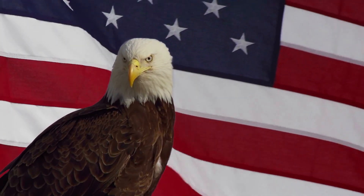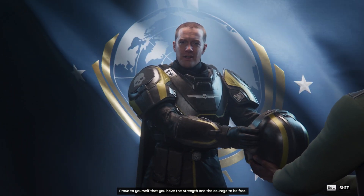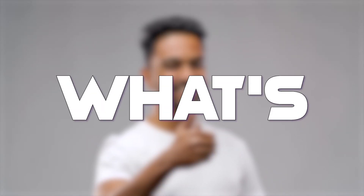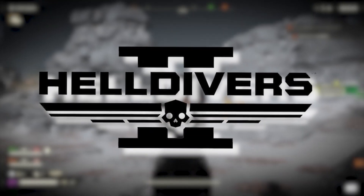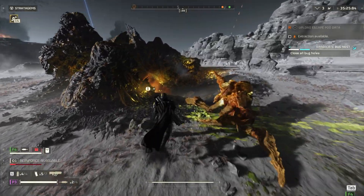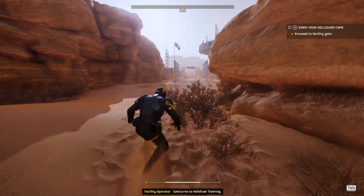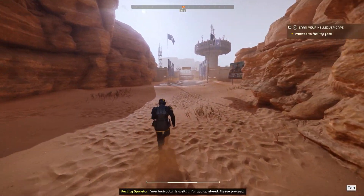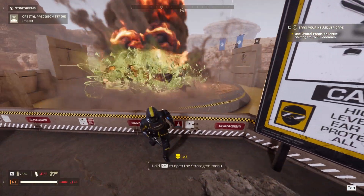The world is a scary place out there — we can all agree on that. But the world with democracy, now that is something worthy of peace, prosperity, and the pursuit of happiness. And what's better than that? Spreading even more democracy, which you can do in Helldivers 2, the hit new third-person shooter game developed by Arrowhead Game Studios and published by Sony. In this game, the player acts as a Helldiver that travels the space system to spread freedom, peace, and most importantly, democracy in the name of Super Earth.